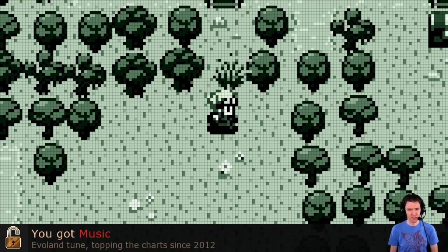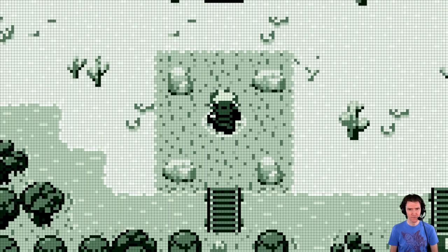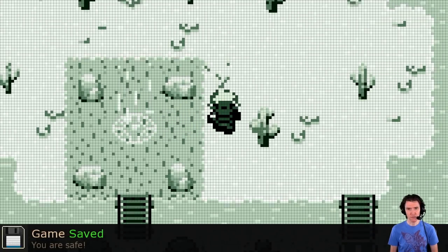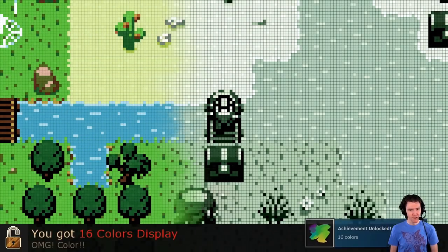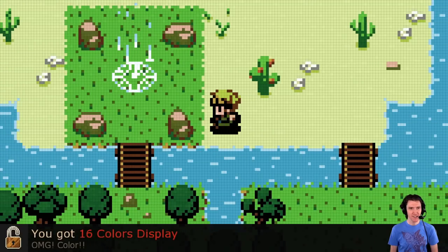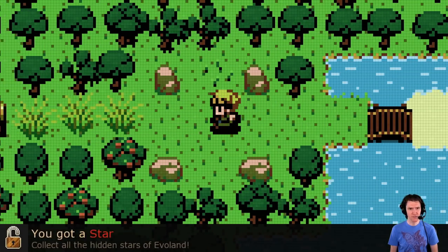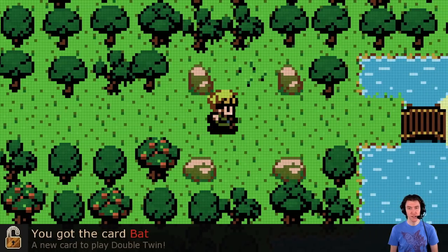Evil Antoon, topping the charts since 2012. We can go up. You got save points — an evolution that changed gaming forever. Game saved. You are safe. We got 16 color display — things are starting to look good. You got a star. Collect all the hidden stars of Evoland. You got the card Bat — a new card to play Double Twin. I don't know what that is yet.